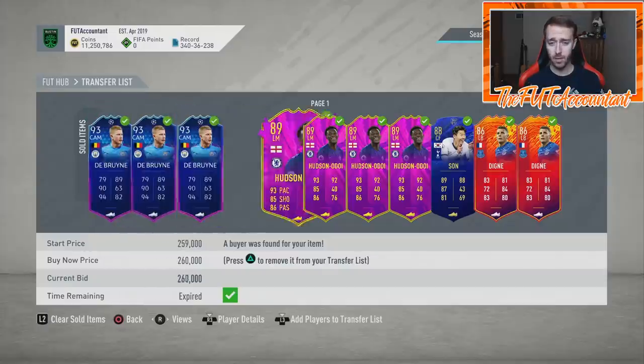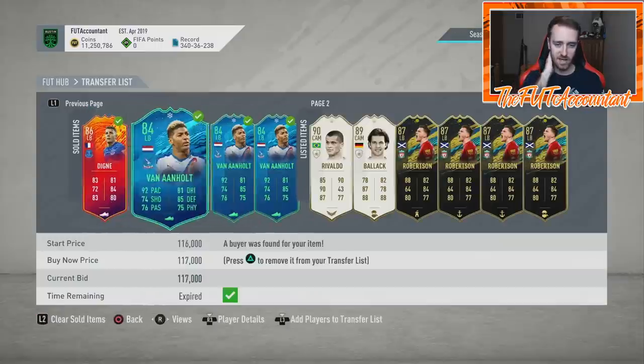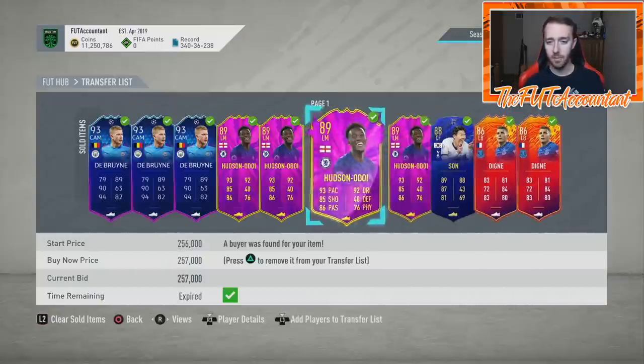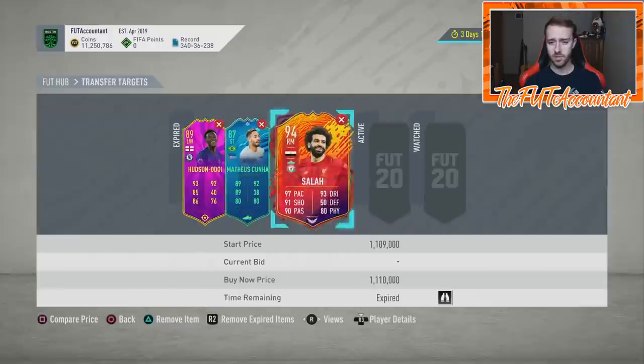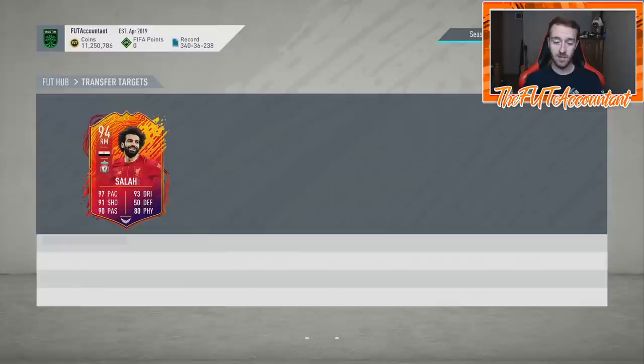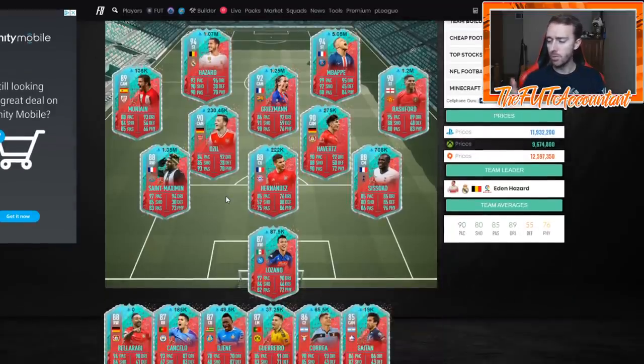A lot of 93-rated cards are at 300k or below again. I got Hudson Odoi at 243k and sold at 267k, which was nice, plus a couple of earlier losses. My recommendation to you this week: don't be afraid to trade cards. Get on the market — especially on PlayStation. I'd be a little skeptical about Xbox as the servers look pretty slow, which is probably going to be an issue on Friday for Team of the Season.